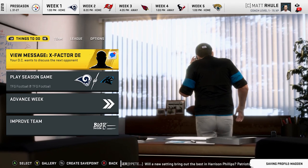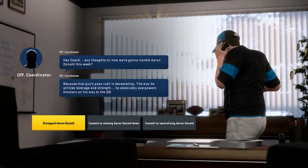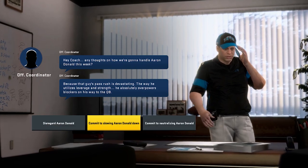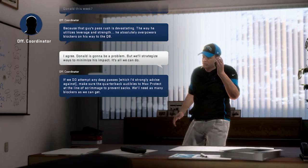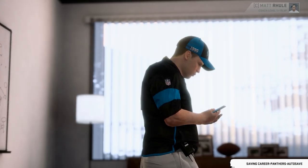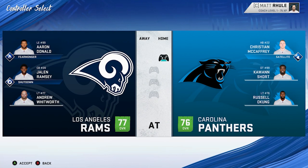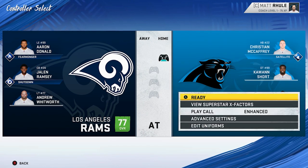Week one we play the Rams and face Aaron Donald. I'm going to use the fourth-quarter playage for this game. The goal is to limit Aaron Donald to two or fewer sacks. We're a 76-overall team stacking up against a good Rams squad - hoping for the best as we head into the fourth quarter.